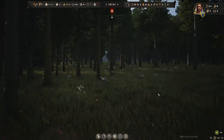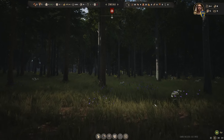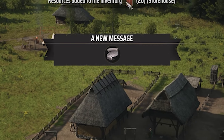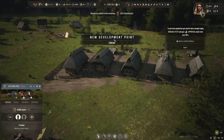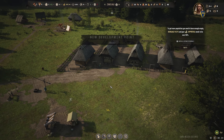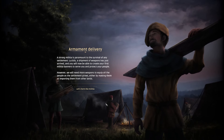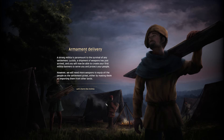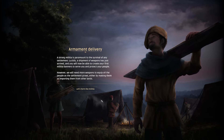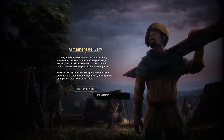Can I look through the forest? Oh my goodness. Sediment level increased — we're a small village! We're doing great, aren't we, Lexi? An armament delivery. A strong militia is paramount to the survival of any settlement. Luckily, a shipment of weapons has just arrived, and you will now be able to create your first militia banners to serve and protect your people. However, we will need more weapons to equip all the people as the settlement grows, either by making them or importing them from other lands.